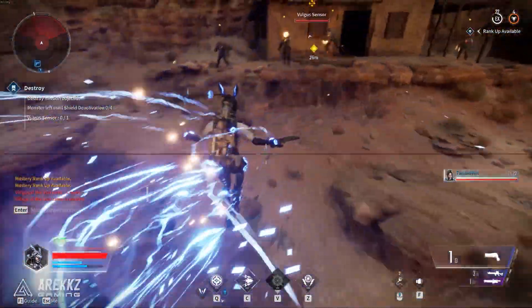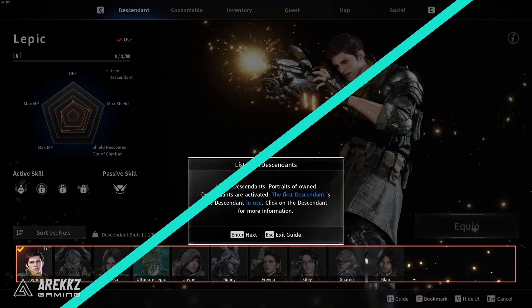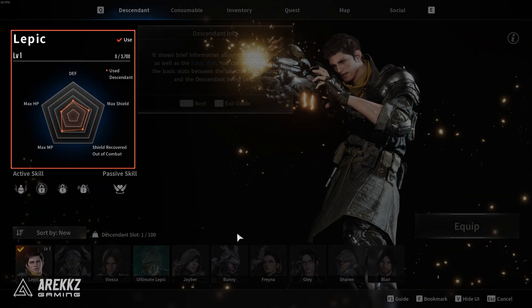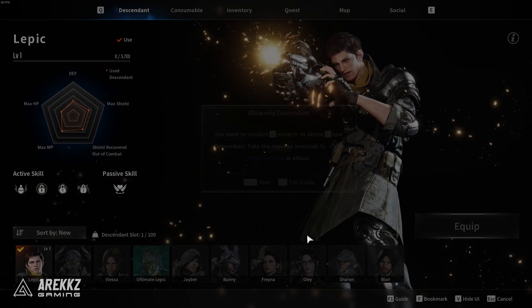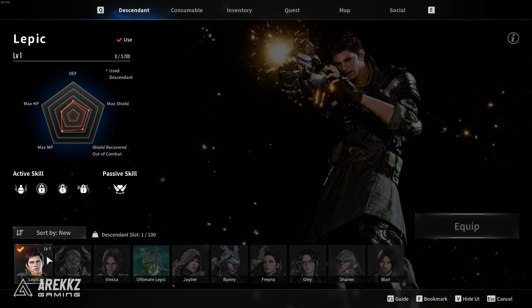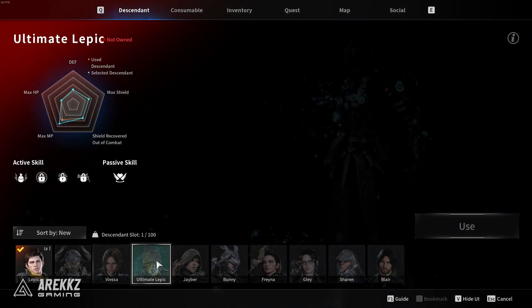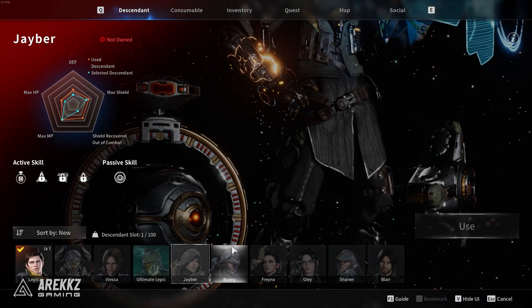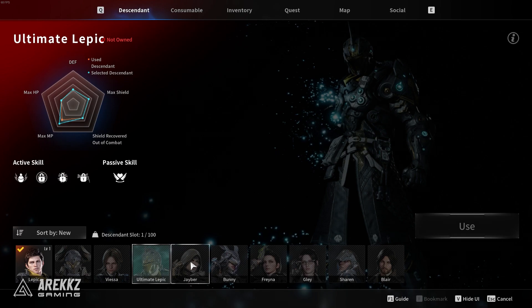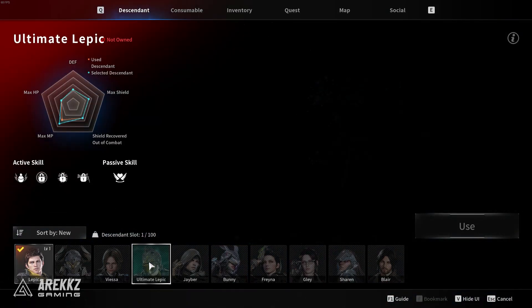Let's jump into it with the selection of Descendants. Within The First Descendant you will have a variety of characters, or we could say classes, to play. These are your playable classes that offer different play styles to try out in missions. They are pre-made and you cannot customise them — they're kind of like characters from League of Legends, where they're preset with their own abilities, but you can play as them. The good thing is that each one does feel unique to play compared to each other.